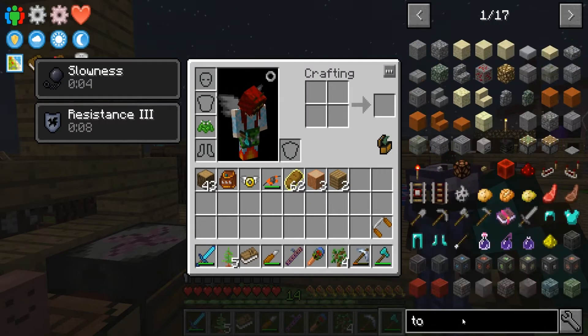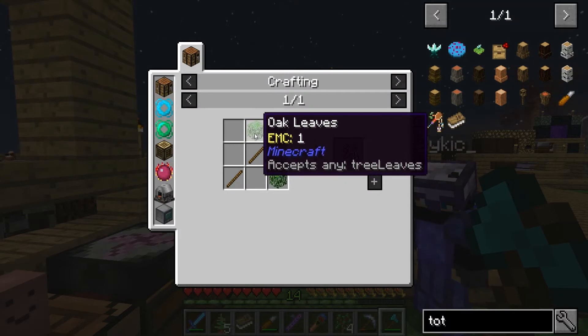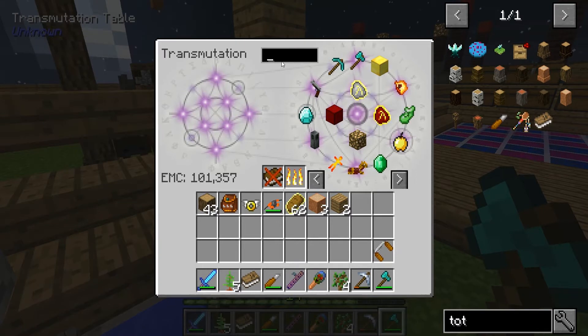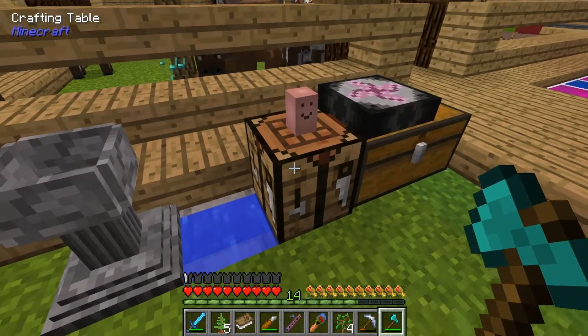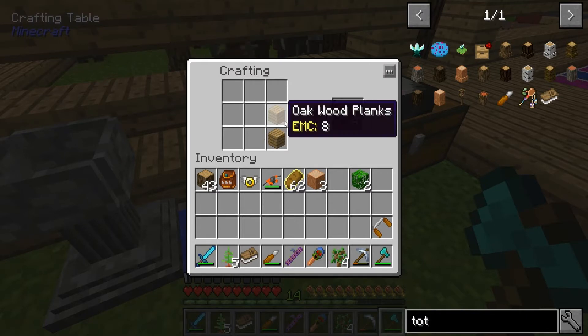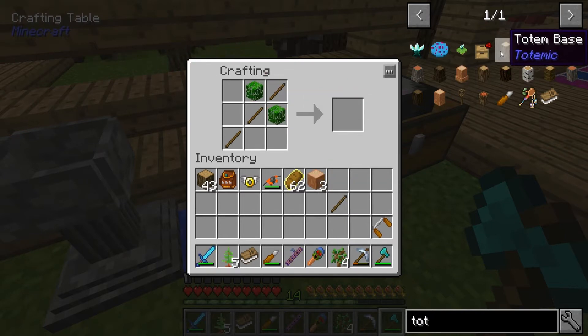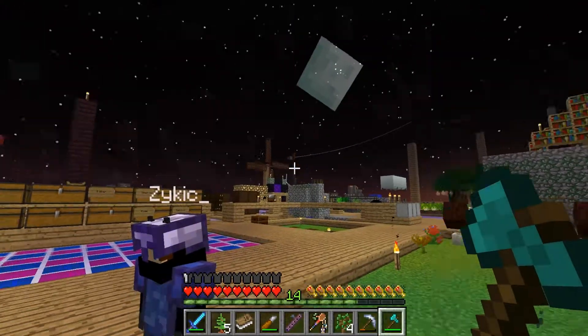I used to be able to look up recipes in this book just by clicking on them and I don't know what happened to that. Oh, that's really easy too — I just need leaves and I already have the stick. Two, three in here — there we go, it was way down here. Do we have everything?